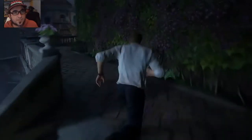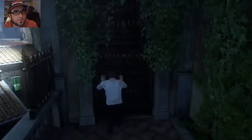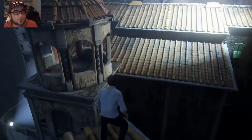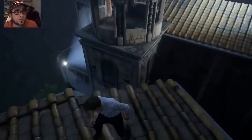Alrighty, so we've just shut down the power and Scully has grabbed the crucifix. Now we've got to try and escape. He said follow the spotlight — that's a pretty big jump.